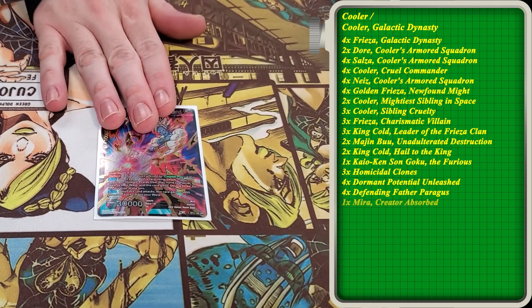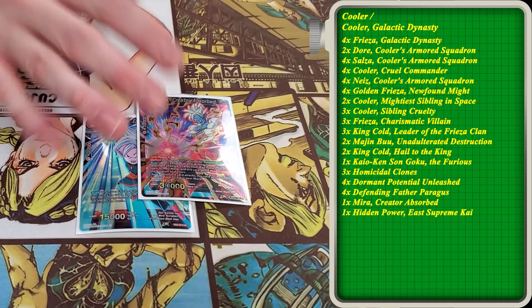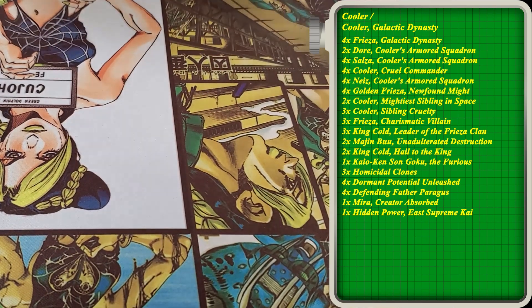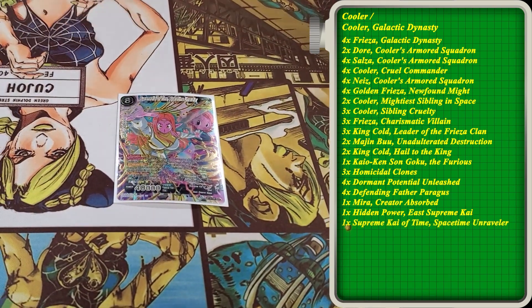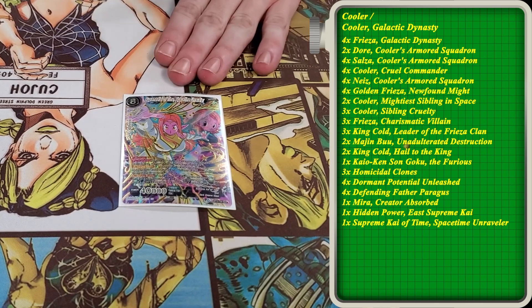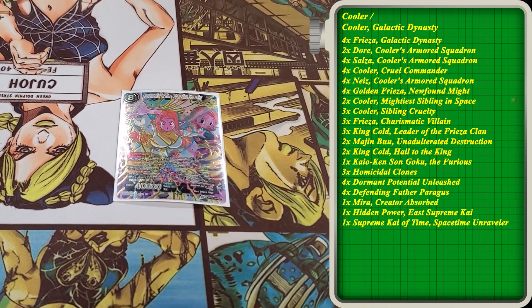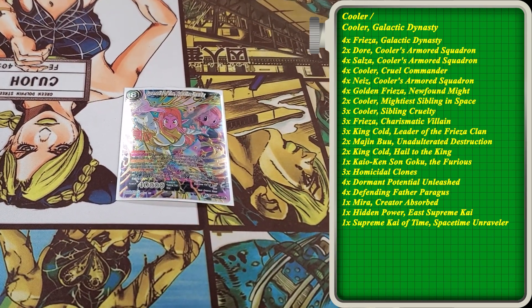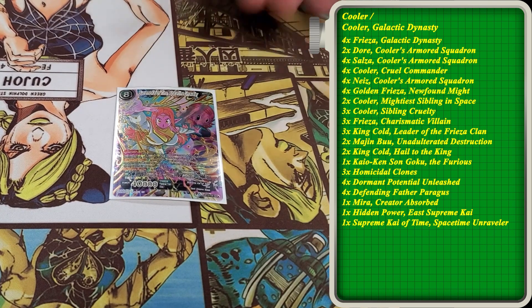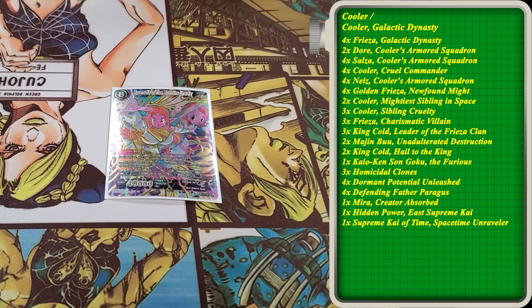For Overrealm we play Mira, and then we pair that with Hidden Kai — a potentially 120,000 double striker with deflect to end the game. Just an insane combo that's been good for a while. And then for the Secret Rare we play Hidden Kai Spacetime Unraveler. There are a lot of good leaders right now where preventing them from attacking can really help out, and it's just another board wipe in a deck full of board wipes. It's a 40k battler for one energy. You could alternatively run the Majin Buu counter, but keep in mind you aren't able to use that on your leader swings, and in this deck a good portion of the attacking you're doing is with your leader.